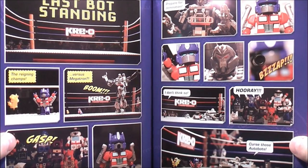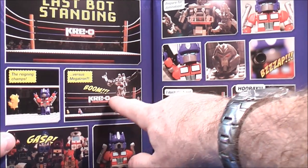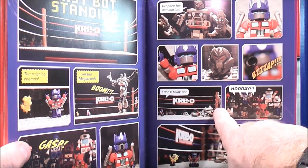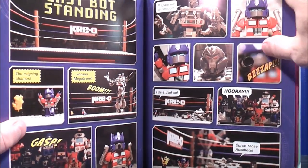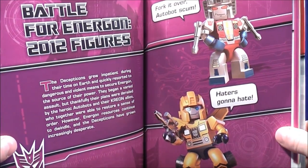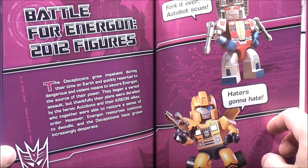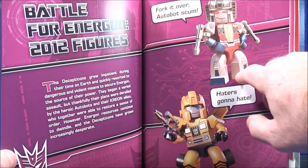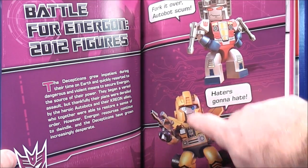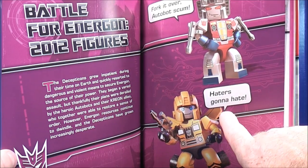On this page it gives you the checklist for the Autobots and then for the Decepticons. And on this page it gives you a picture of the last bot standing. Then on page 32 and 33 it says Battle for Energon 2012 figures, with a picture of Starscream and Bumblebee. Starscream says, 'Fork it over, Autobot scum,' and Bumblebee says, 'Haters gonna hate.' Good old Starscream.